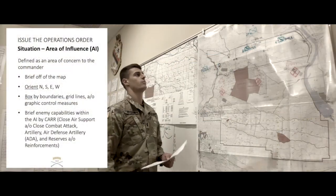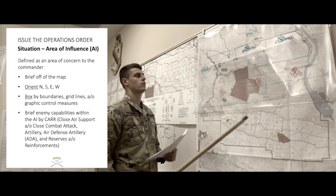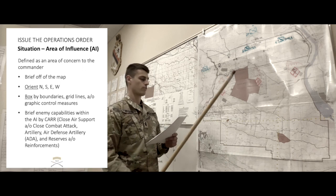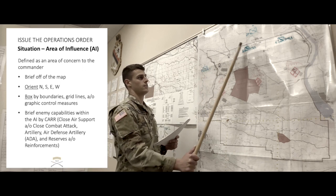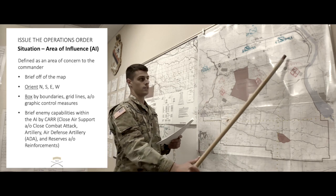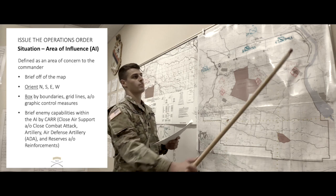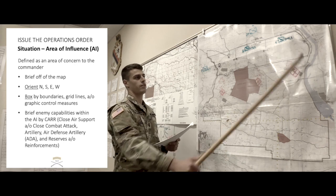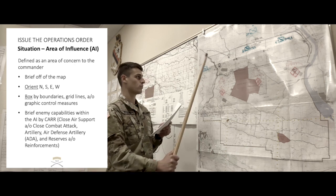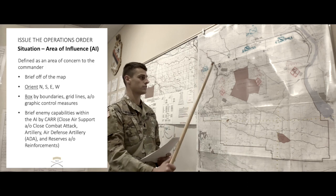Allow me to orient you to the map. Here is North, South, East, and West. Boxing you into our higher headquarters area of operation. For the northern boundary, it is vicinity the 9-4 northing; terrain feature is the Saddle Mountains. To the south, it is vicinity the 8-6 northing; terrain feature is the unnamed road. For the eastern boundary, it is vicinity the 7-5 easting; terrain feature is Wanapum Lake. And for the western boundary, it is vicinity the 0-0 easting; terrain feature is Interstate 82.